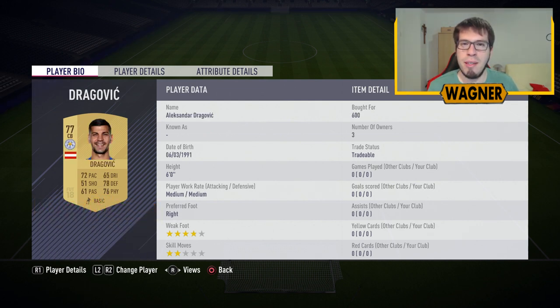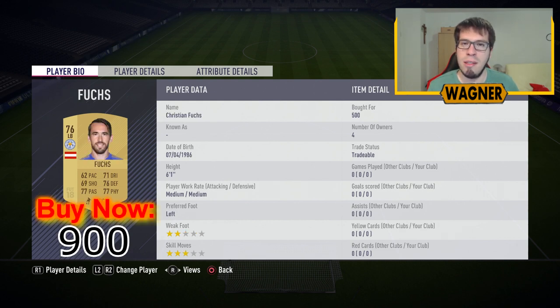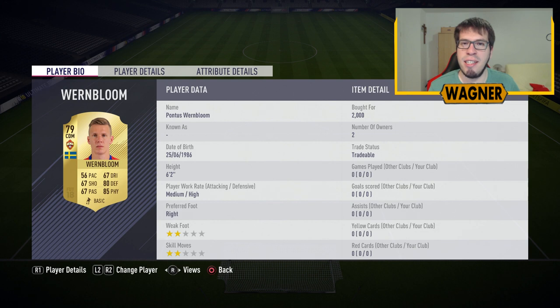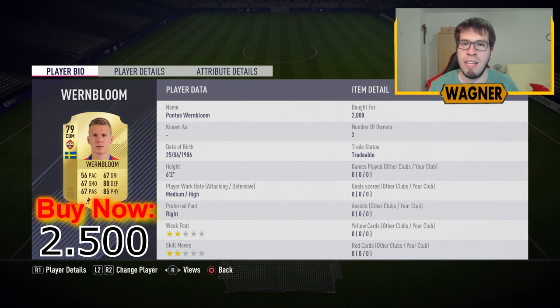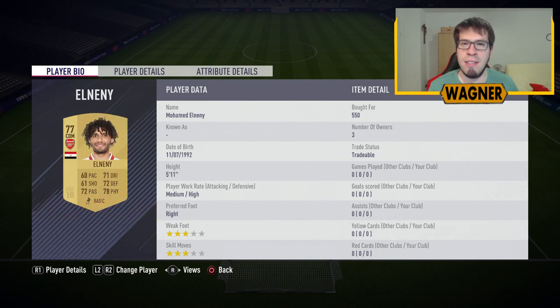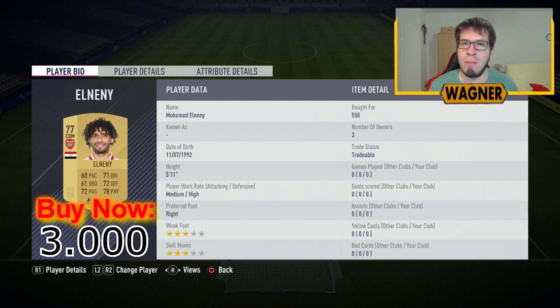Back to Premier League, center back number 2 is the 77 rated Alexander Dragovic, 900 coins. Then the left back, the 76 rated Christian Fuchs from Leicester City, 900 coins. Then we have the second and last player from CSKA, the 79 rated Pontus Van Blum, 2,500 coins. And also the second and last player from Arsenal, the CDM, the 77 rated Mohamed Elneny, 3,000 coins.